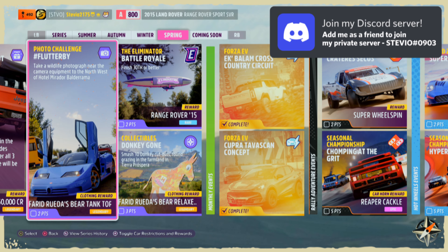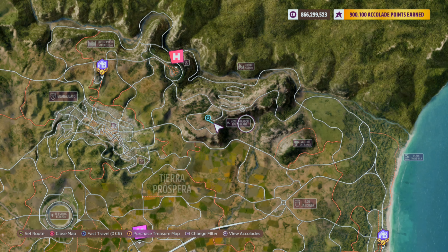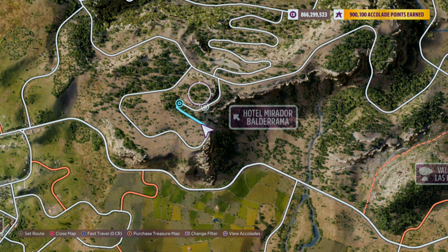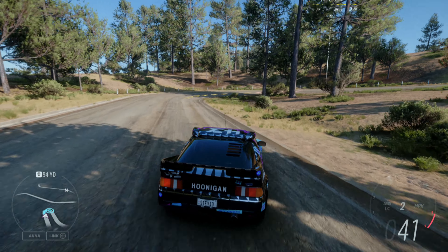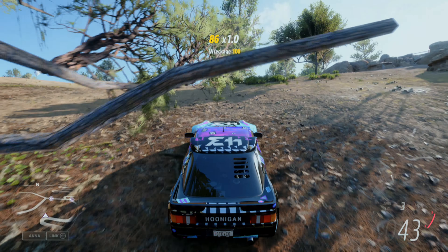The first thing you need to know, of course, is where this location is. Here's where you need to go on the map. Every spring, this is actually probably one of the most scenic spots on the map, and a lot of people might have never been here before, so I'm glad they did this photo challenge. Just fast travel or drive over here, and once you get to this spot you'll see the camera equipment.